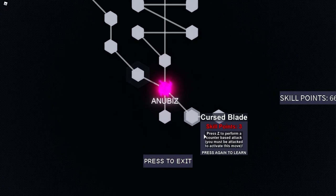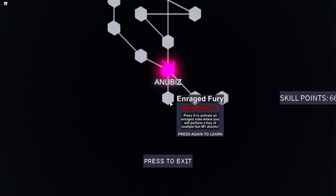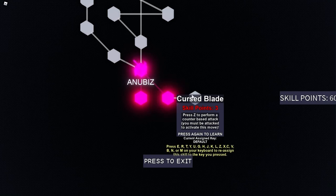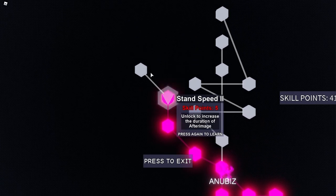Look at all of these — oh my gosh. Wow, that effect looks so cool. First ability: Enraged Fury — press X to activate an enraged state where you will perform a fury of multiple fast M1 attacks. Next: Cursed Blade — press Z to perform a counter-based attack; must be attacked to activate it. And After Image — press G near an enemy to increase your speed by an extreme amount while simultaneously creating after images around them.